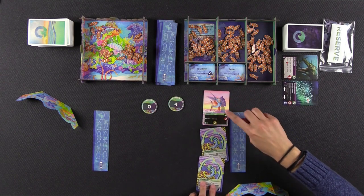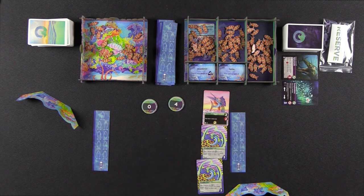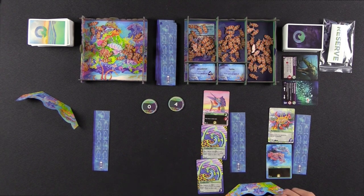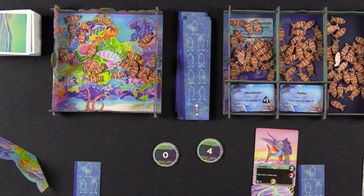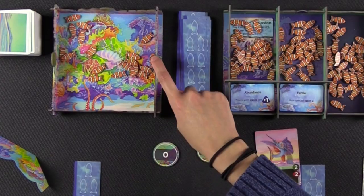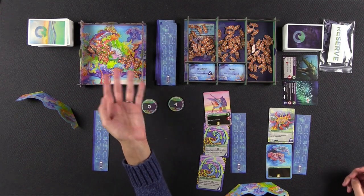Each card has different symbols and text that determine what they do, and that all has to do with the next phase: the feeding phase. After you play one card down, you're going to feed. If you have several species in front of you, you only feed one species per turn. When you feed, you're either going to forage or attack. Everything with a green circular symbol is meant for foraging. Foraging is always foraging from the reef — the green circle is also shown on the reef. If there's no population in the reef, you cannot forage there.